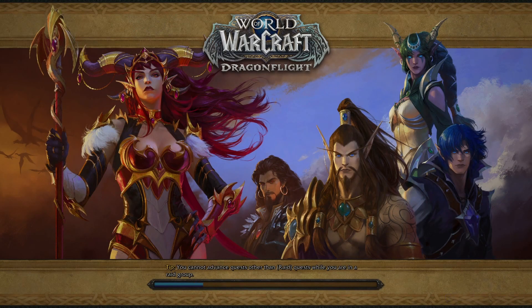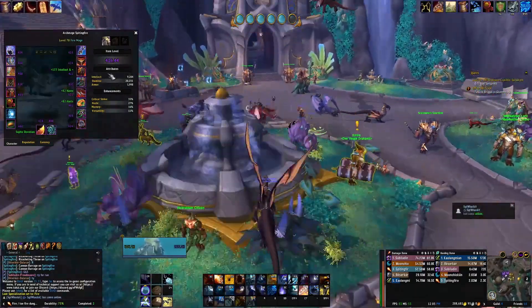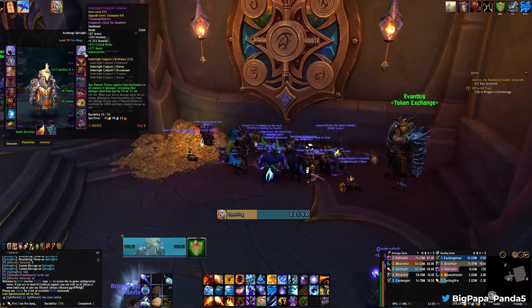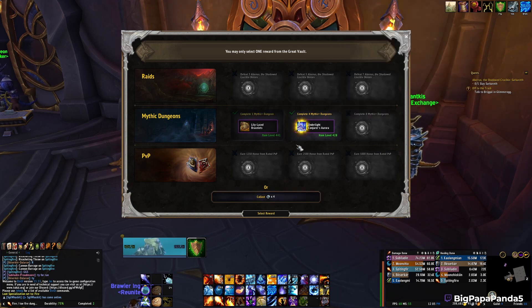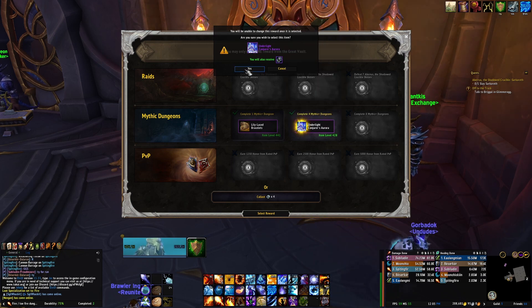Hopefully the mage rips something a little bit better. I have gloves and helmet for tier, so if I get chest, shoulders, or legs I'd be set. If I could just get four-set this week without having to raid I'd be ecstatic. It's haste first, which is very attractive. Nice, big upgrade — our mage is gonna have four-set just like that.